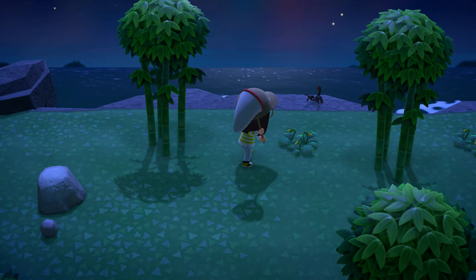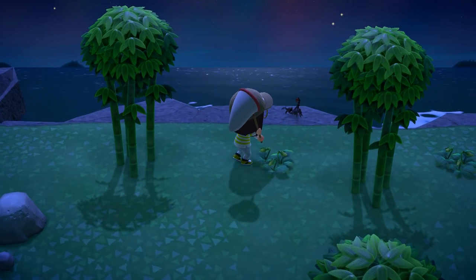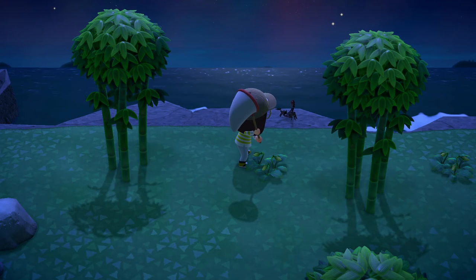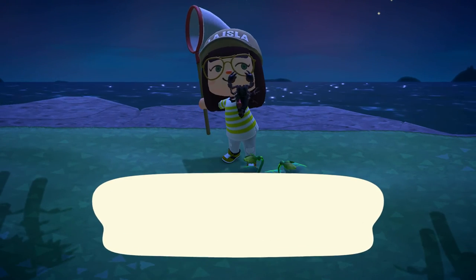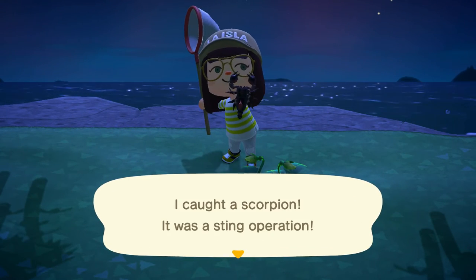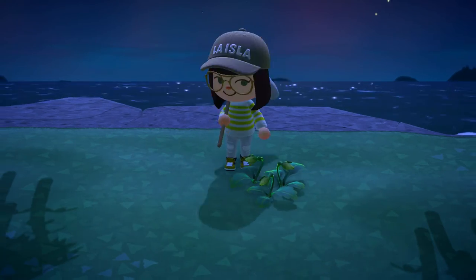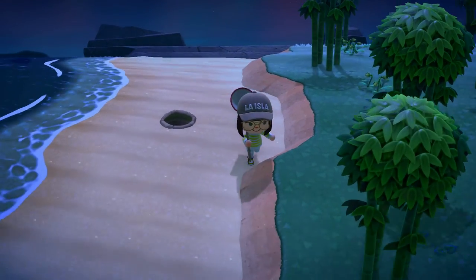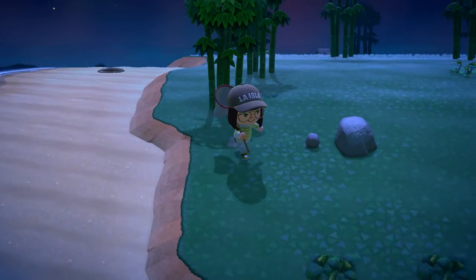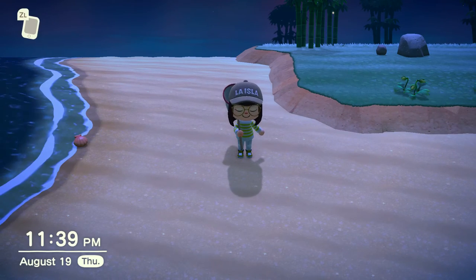Let's try this again. You can keep getting closer once he lowers his guard — one more. If you get too close he'll attack, but you don't want to miss, otherwise you definitely get bit. So that is how you catch a scorpion. They come out after 10pm, you just get rid of as many bugs as you can, keep respawning bugs, and then do that. Pretty simple — good luck, have fun out there, bye!